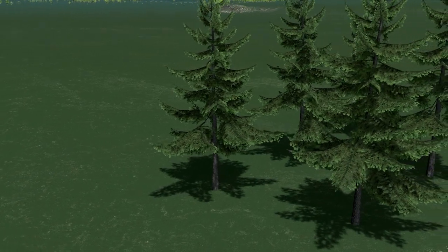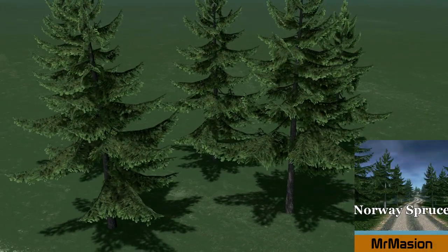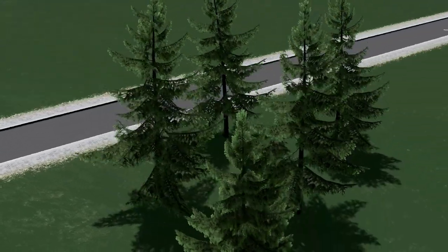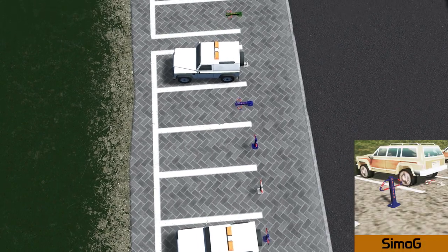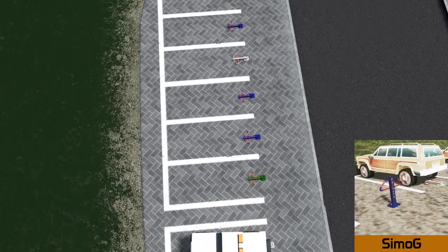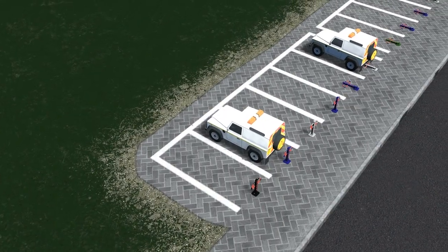Sticking to the green theme, we have a new release from Mr. Mason — the Norway Spruce. Look at this great detailing; it's a fantastic tree. We also have an interesting release from Simoji: private parking bollards, which can really add a bit of texture into your car parks.